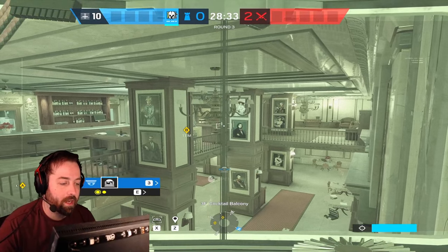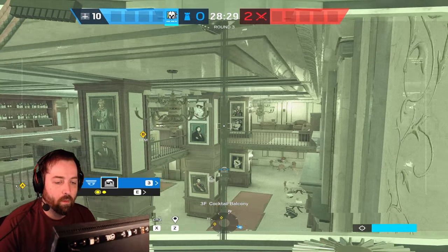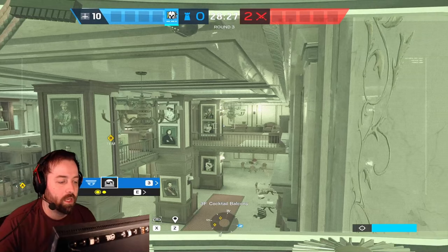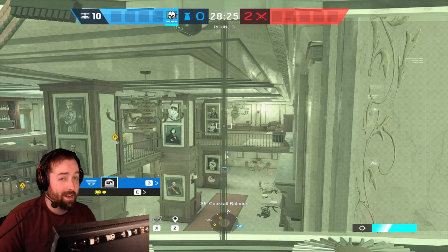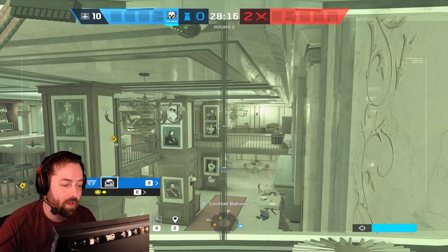This camera will win you a lot of games because a lot of times when people actually start pushing in, they're worried more about your teammates. So you can actually get a couple shots on them. Every beam does five damage, so just a couple beams — if someone's lit from late round, you might actually kill them with your Evil Eye. You're going to get a lot more kills with the Evil Eye than you think.